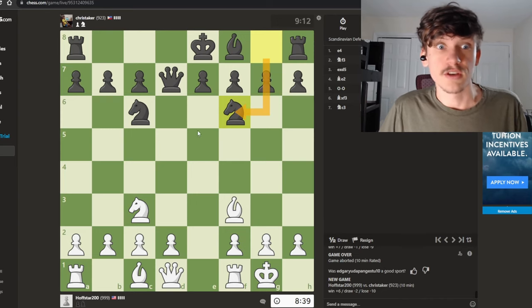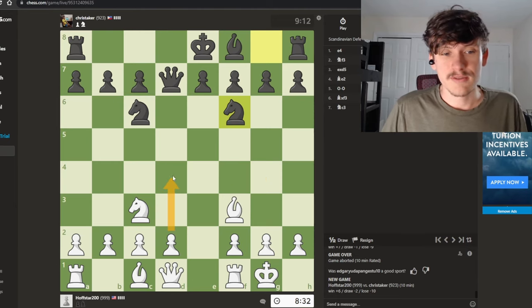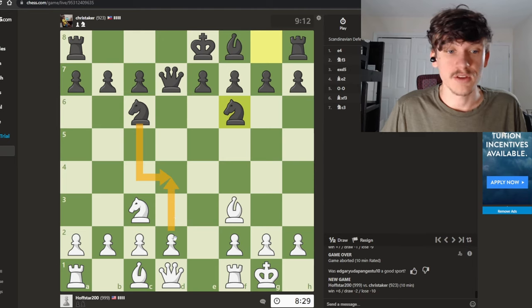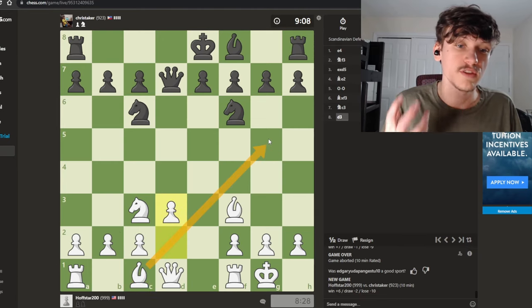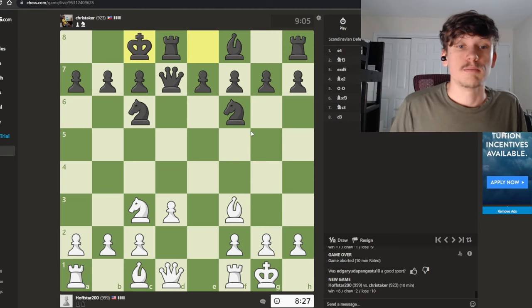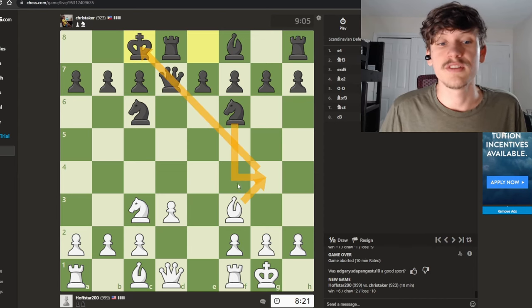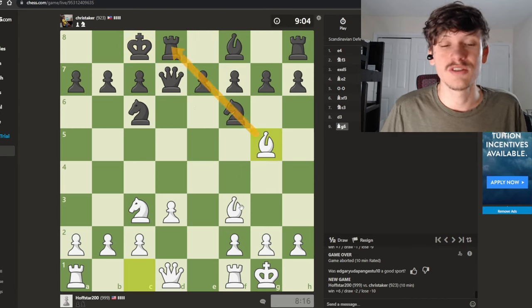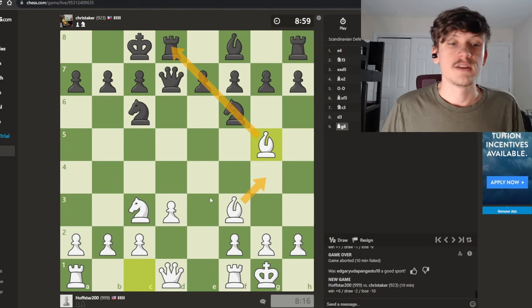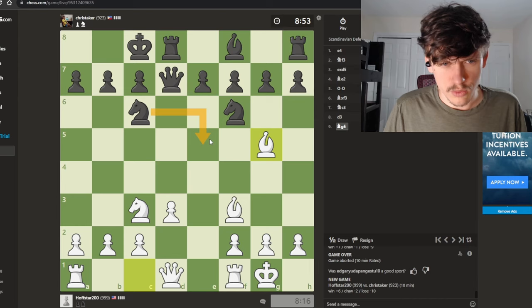We get knight out to f6, and that stops any free ideas. We can't play d4 because that simply hangs a pawn, so I'm not even considering it. Let's go with d3 — a little bit more passive, but it keeps a very nice structure that we can go into the middle game with. There's an idea with pinning the queen, but only if the knight is not there and there's no pawn or knight to block it — so there are too many conditions for that tactic to work.